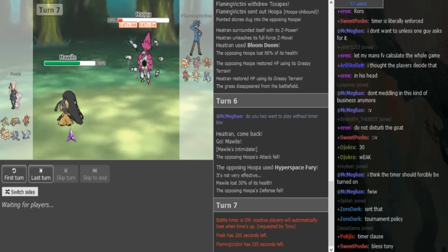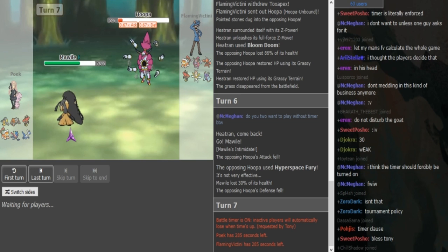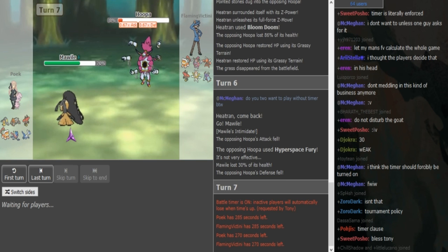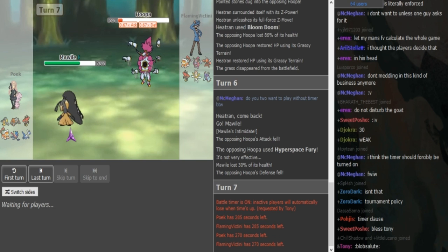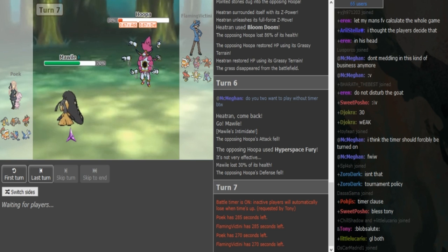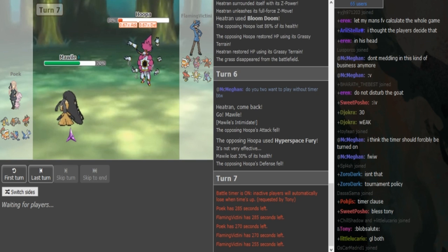I don't think there's a point in SD-ing up for Poik — Knock Off is the play here. It's risk-free. 2HKO on Pex with Rocks I'm pretty sure, because it's Shed Shell Pex. There's a good amount of damage forcing Scizor to Roost. And obviously, if Hoopa stays in, when you Mega Evolve you get some extra bulk, so you will easily be able to eat up the Hyperspace Fury.